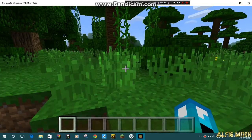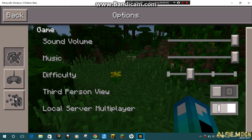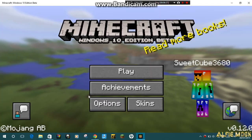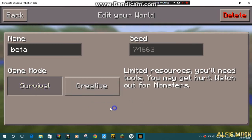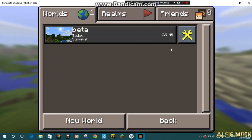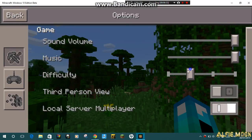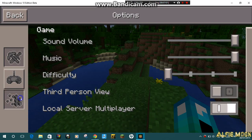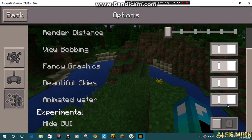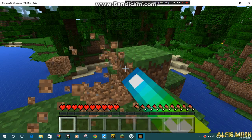Let's see what survival looks like. That's pretty nice. I want to change the difficulty so there are no monsters around. Let's do this — see what mine is. Still the same.